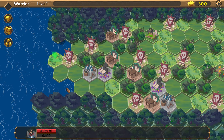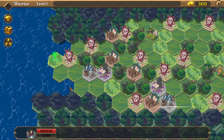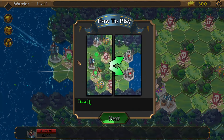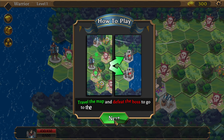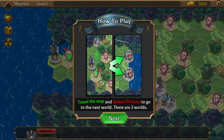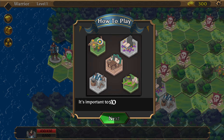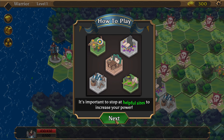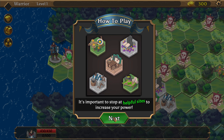Let's go through with the warrior since that's what we have readily available to us. Already the map looks a little bit more crispy and clean. The tutorial says to travel the map and defeat the boss to go to the next world — there are three worlds — and it's important to stop at helpful sites to increase your power.